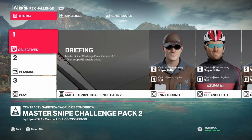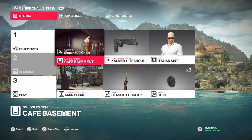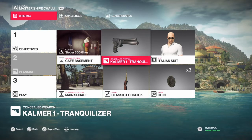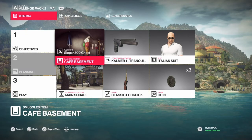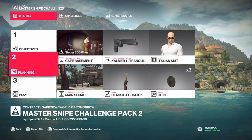Hey guys, your friendly neighborhood Canadian here, HyenaTGA, and today we're doing the second part of the Master Sniper Challenge Pack. The contract ID is 2-03-7358299-50 — I'll put that in the description. I realized that for 'Over Scoped,' the five targets sniped have to be different targets than the five done previously, so I made up a different contract. We're taking the Kalmer tranquilizer again, a lockpick, starting in the main square, and taking our Sieger 300 Ghost from the cafe basement.